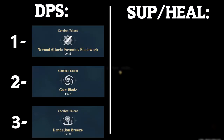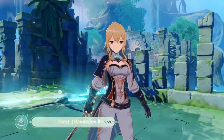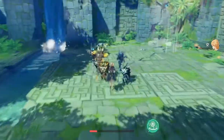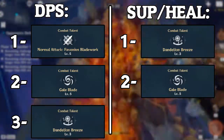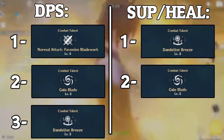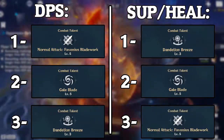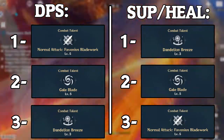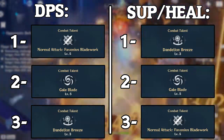Now for a support build, the first talent you'd want to upgrade is your elemental burst — that's your main support talent. It's the talent you use to heal and it also does some good damage and helps you swirl. The second talent you'd want to upgrade is your elemental skill — you're gonna be using that a lot to generate particles and it also does good anemo damage if you want to swirl. The last talent you'd want to upgrade is your auto attacks. You may use that to generate some healing if you can't do your ult yet, but it's pretty mediocre — there's no harm in upgrading it though.